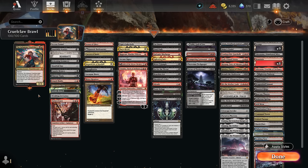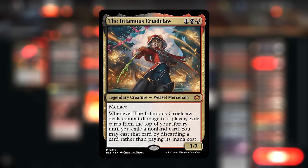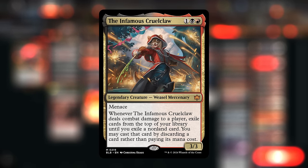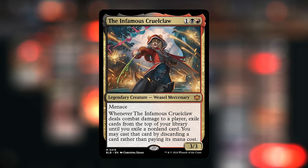Hello and welcome to another Brawl video. For my first Bloomboro commander, my awesome Patreon supporters voted for the infamous Cruel Claw - a three mana 3/3 weasel mercenary with menace. Whenever Cruel Claw deals combat damage to a player, we exile cards from the top of our library until we exile a non-land card, and we can cast that card for free by discarding a card, so we can potentially cast huge Eldrazi and get their cast triggers.